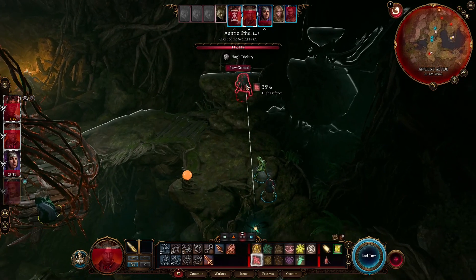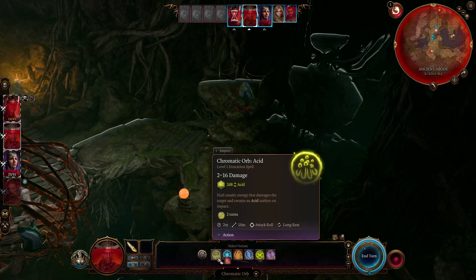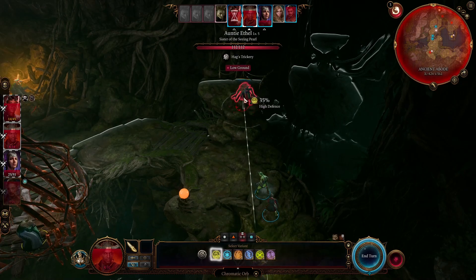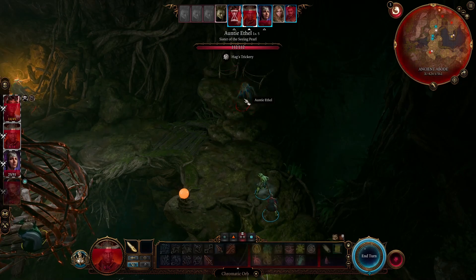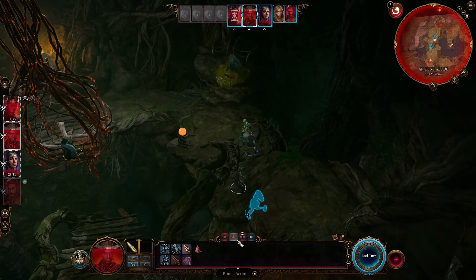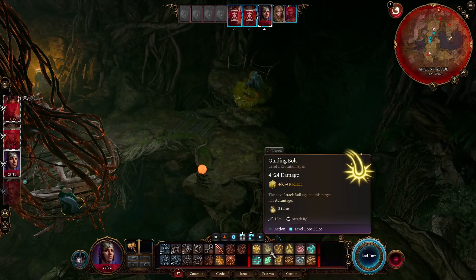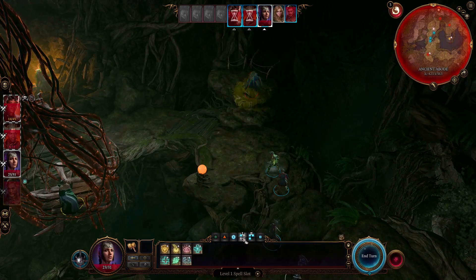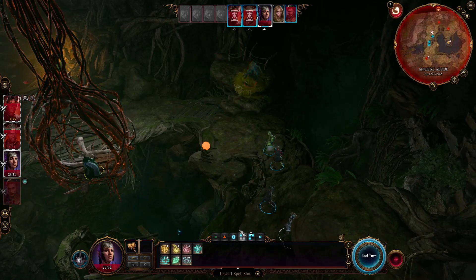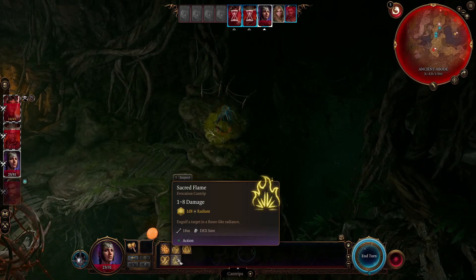We'll go for an ELG. 35%? Really? We could go for the acid damage — I think that's a little bit more guaranteed. She's standing in acid now. I need to save all of my healing spells for this fight. For her, basically all I want to do is maybe Firebolt.